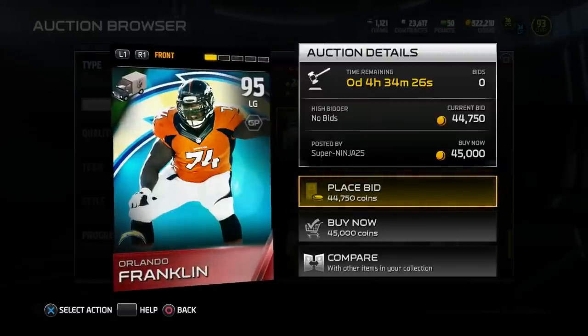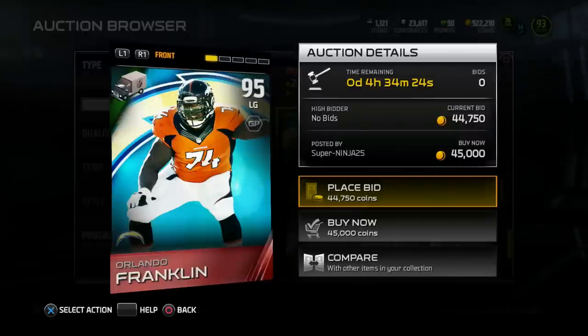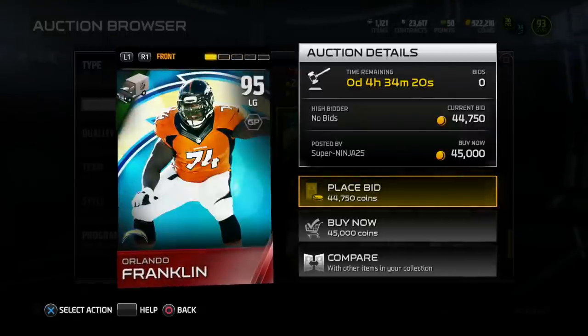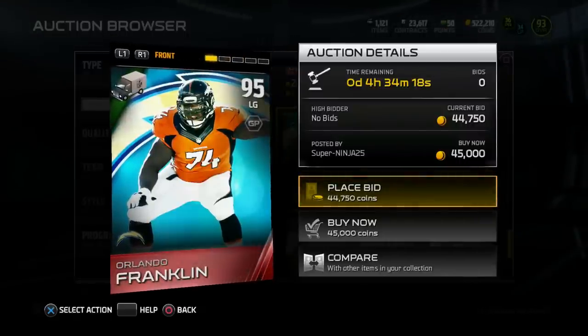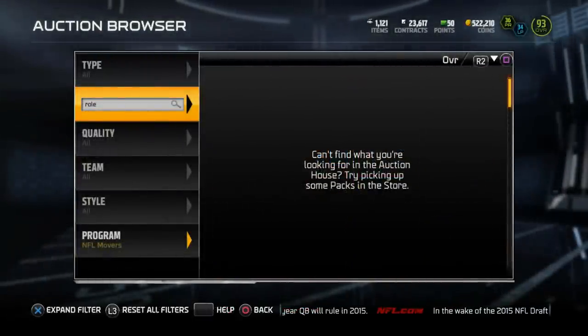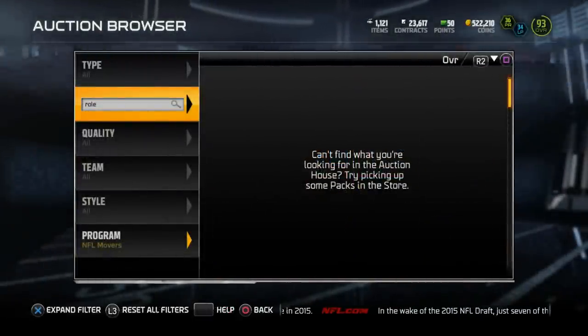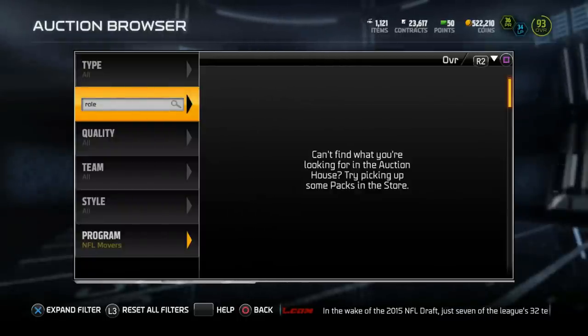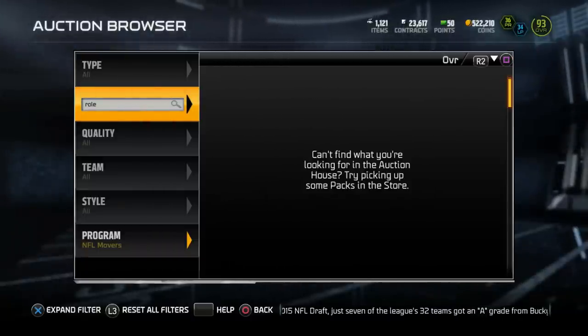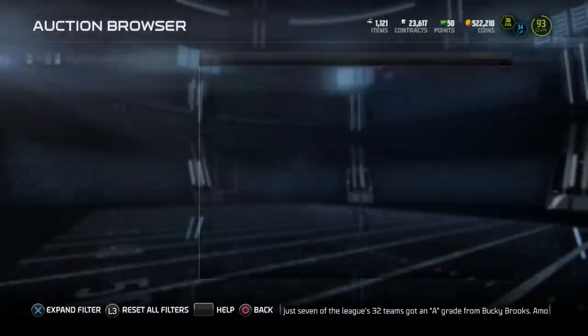Orlando Franklin is 95 overall left guard — I thought he played tackle for the Broncos, but I guess I was wrong. Now, I don't know why but for some reason there isn't a 24-hour card on the auction block. This promo came out yesterday so his 24-hour card is no longer in packs, but I'm surprised there aren't any on the auction block — that's kind of crazy.